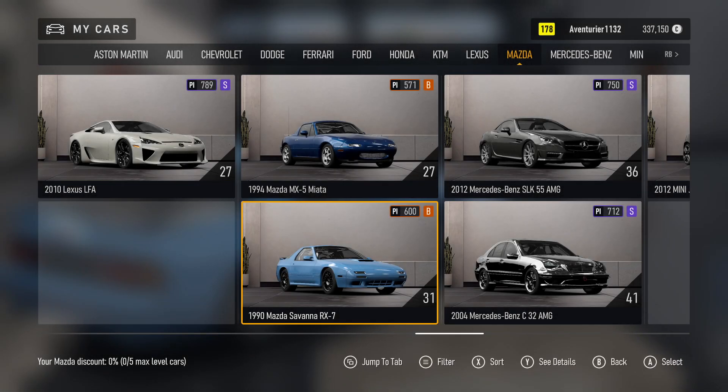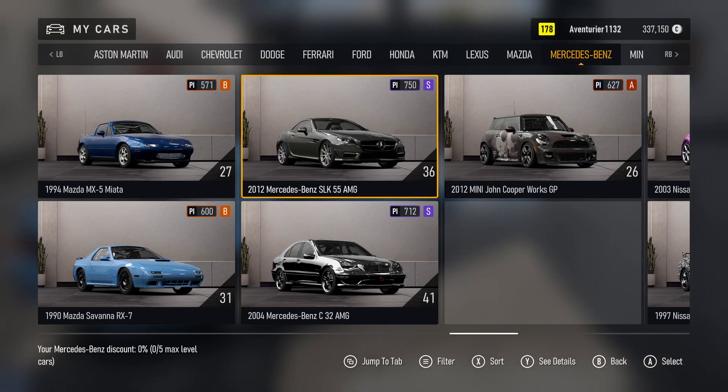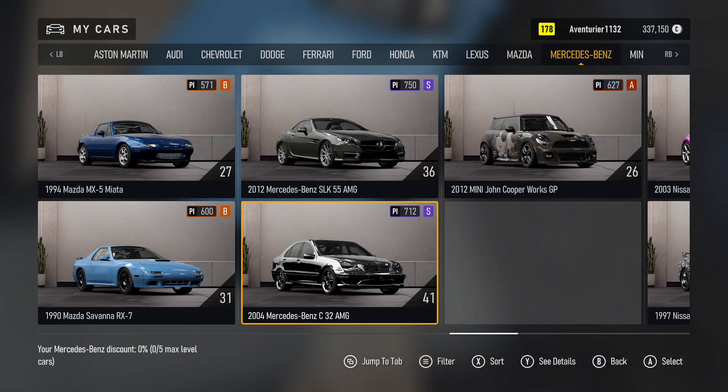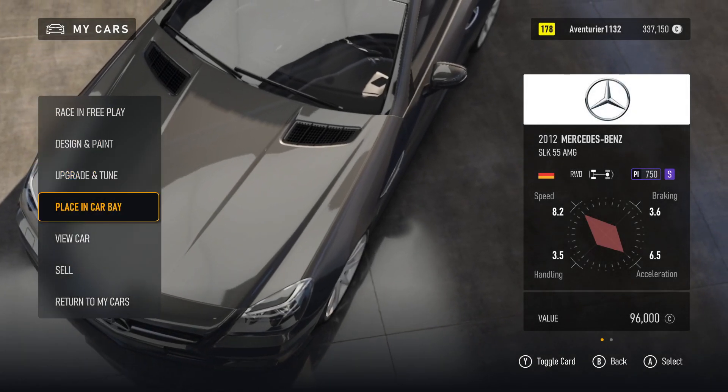My Cars. Aventurier. Car Column 13. 1994 Mercedes-Benz. 2000. 2012 Mercedes-Benz SLK 55 AMG. Car Level. Mazda 99. Mercedes-Benz. 2012 Mercedes-Benz. Changing Car. Loading. Design, Upgrade, Placing, View Car. 5 of 7.